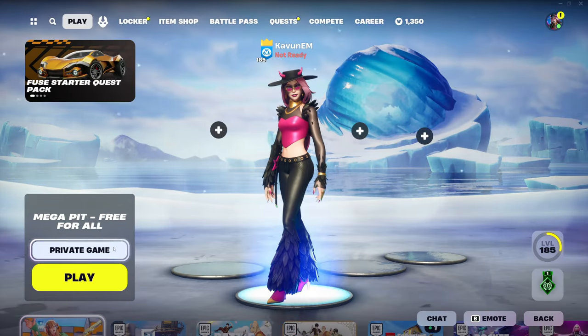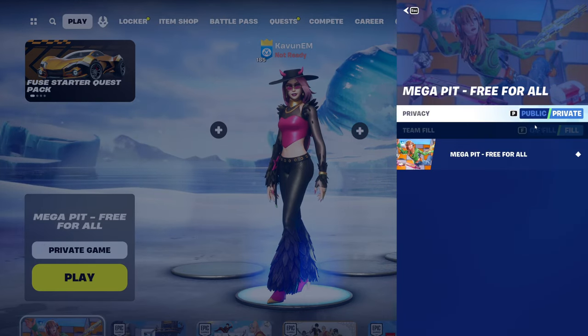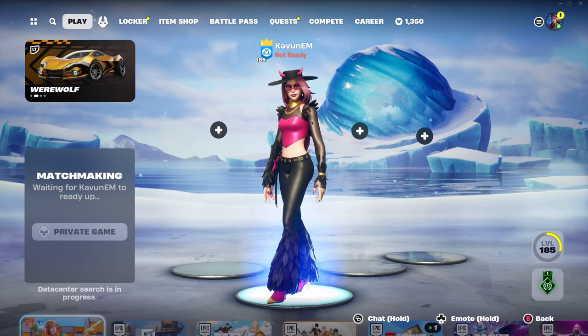This is very important — make sure to set the game mode to private, because this might not work if you don't put it on private. So click over here, press Play, and make your way into the map.